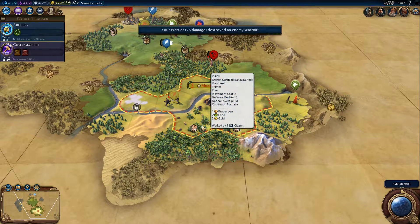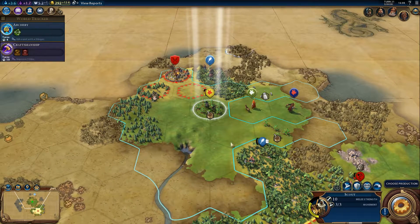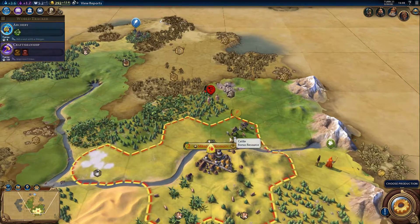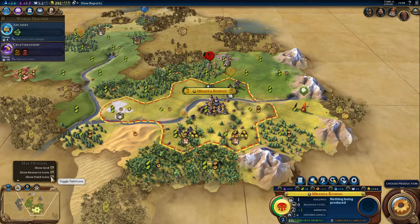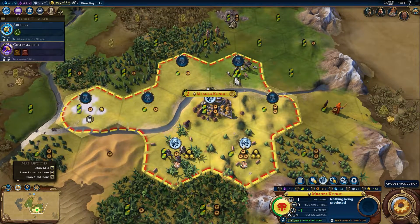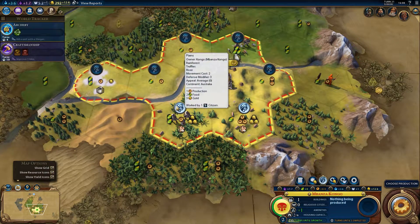One more turn until we get our worker. There we have our worker, we can move here — we want to head to the south of our city. What do we want to improve first, the truffles or the pasture? It doesn't really matter. Let's look at yield icons — this tile yields a bit more gold but one less food. Why does this have so much production? I think it's because it's on a hill.